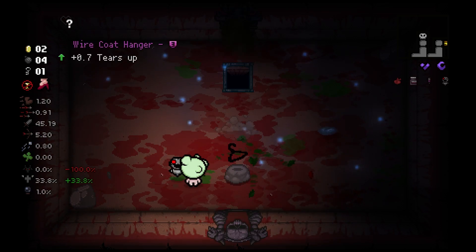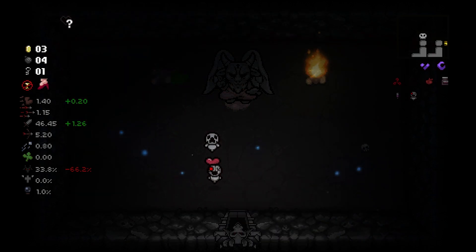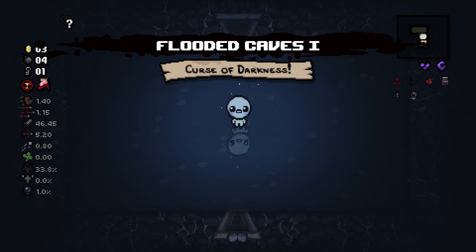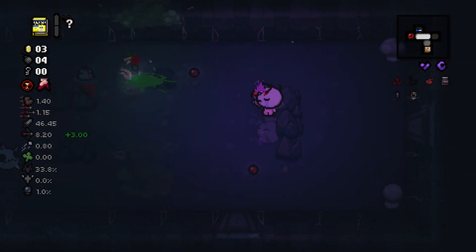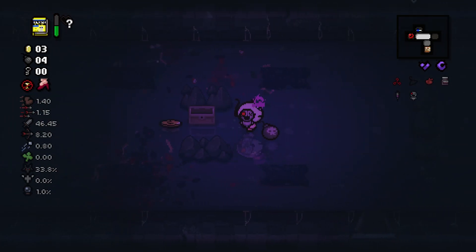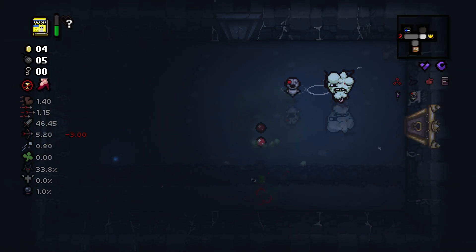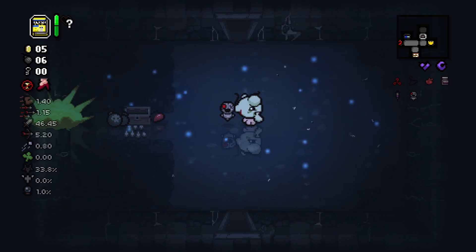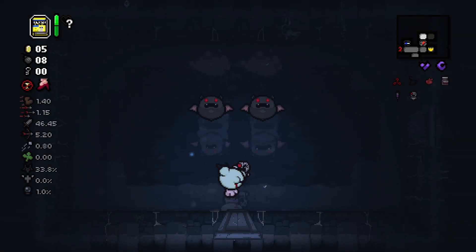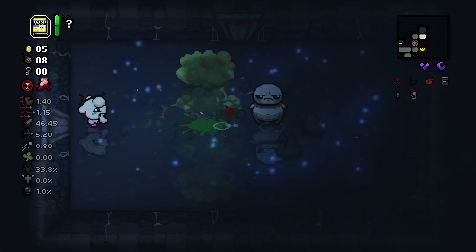Just need to hit one more Ipecac shot. Let's see what we get in here — I'll definitely take the Mark. But I really don't want the conjoined transformation because it could very well just screw this run completely. I get a library here with Telepathy for Dummies, which is just an okay item. It makes it a little easier to hit my Ipecac shot sometimes, so I can't really complain. Here's the item room but I need a key to get into it. With Ipecac I can get this chest open and get these bombs.